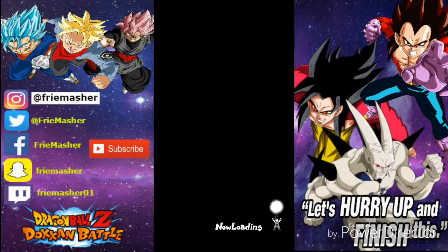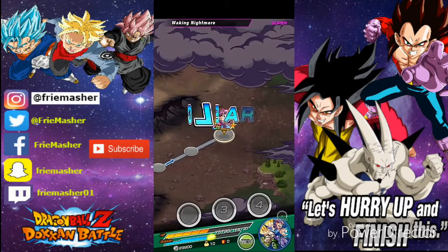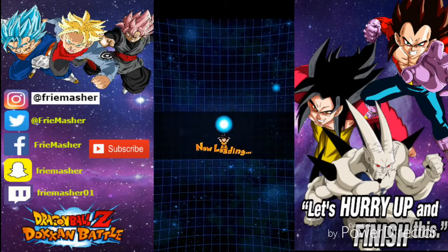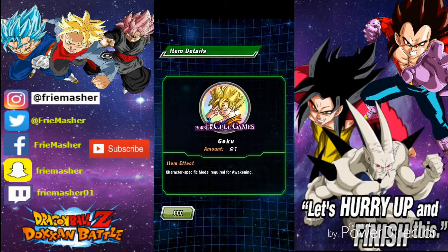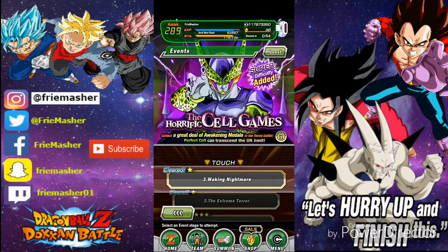We only used two senzu beans, one Whis, and one strength tournament announcer. This event is not that hard — you should definitely find an LR Broly friend somewhere; just keep refreshing. I have a lot of LR Broly friends so it's not hard for me to get one. So now I've done the event once — I need to do it two more times. Don't forget I'm not going to summon this banner because like I said, he's gonna come back many times, and SS4 Goku and SS4 Vegeta are literally around the corner.